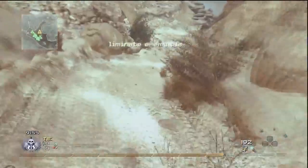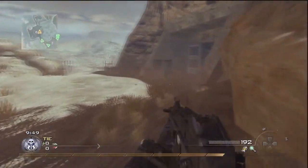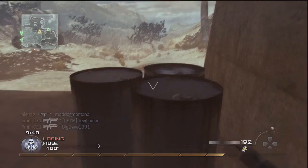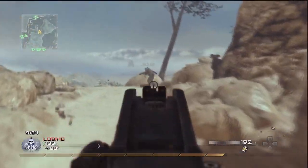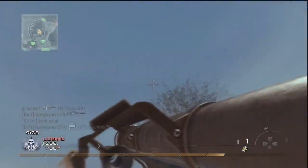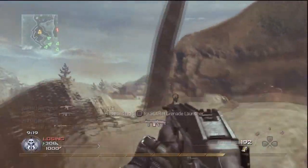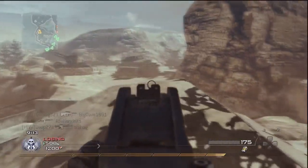Hello YouTubers, this is a team deathmatch on Afghan and I'm showcasing the UMP-45 silenced, which is the successor to the MP5. The UMP and the MP5 are essentially the same gun — they're both designed after the G3. The main difference is the UMP is chambered in .45 ACP while the MP5 is chambered in 9mm Luger. This is a submachine gun that is basically the G3 with the automatic feature.